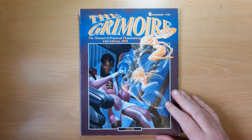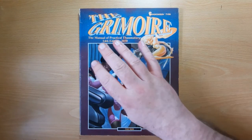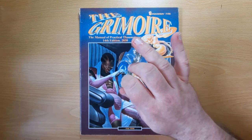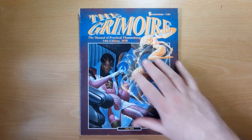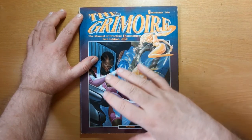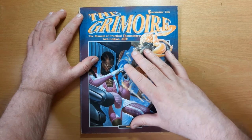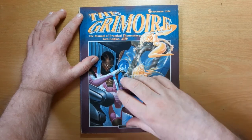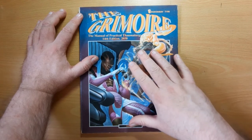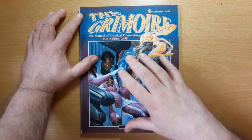This is the Grimoire for Shadowrun 1st Edition. It came out in 1990 and was actually only the fourth sourcebook for Shadowrun, beaten only by the Street Samurai Catalog, Sprawl Sites, Paranormal Animals of North America, and then the Grimoire. So it came out very early in the run, and it is an expansion for the magic system. The next sourcebook after this was Virtual Realities, which enhanced all the matrix systems and hacking. Then after that we had the Riggers book, which added drones, vehicles, and modification rules. But this did the magic side of things - and it more than just adds to the magic rules; it introduces a bunch of stuff which shapes the world of Shadowrun to this day.